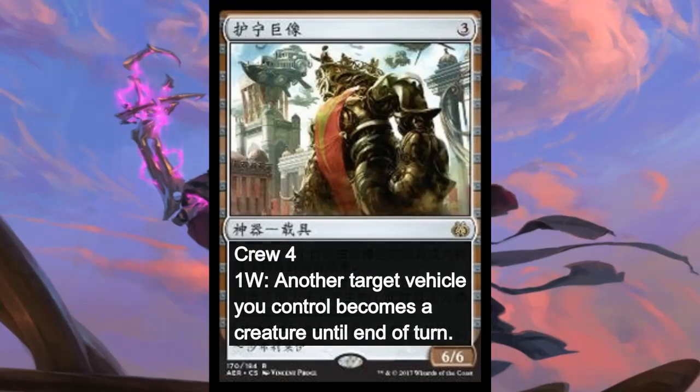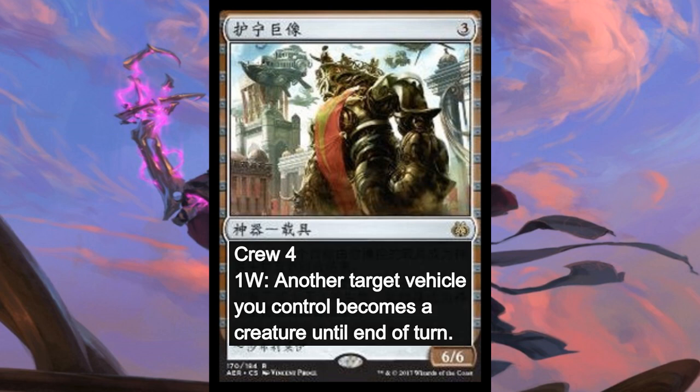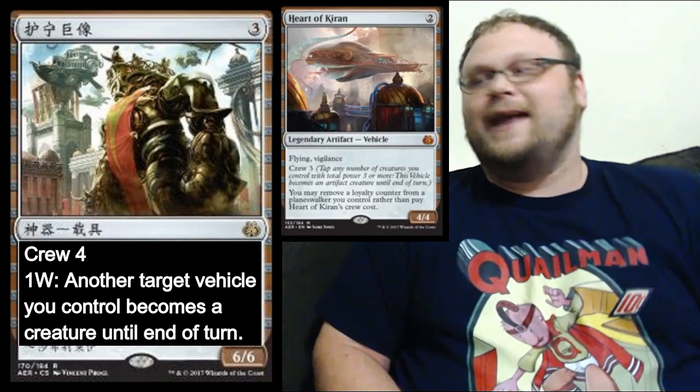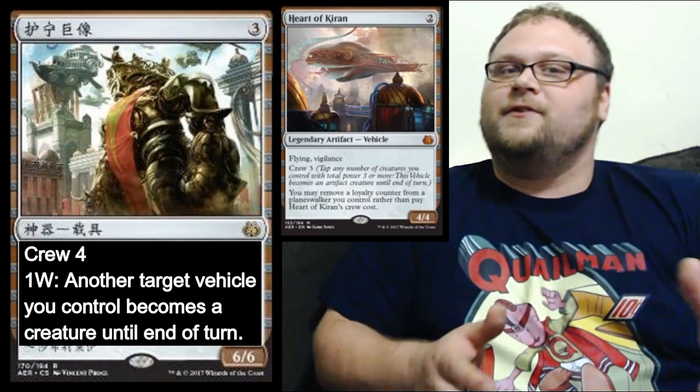This first one I think is the only one that will require translation here. This is Peacekeeper Colossus and it's super ridiculous. It's a 3-mana vehicle, a 6/6 that you can crew for 4, but the cool part about it is this activated ability: 1 and a white, and another target vehicle you control becomes an artifact creature until end of turn, so you can basically crew any other vehicle for 2 mana. So yet another thing that can crew Heart of Kiran really easily, and all of the other vehicles we'll see today, because there's like a bunch of them, and they're all just so ridiculous.